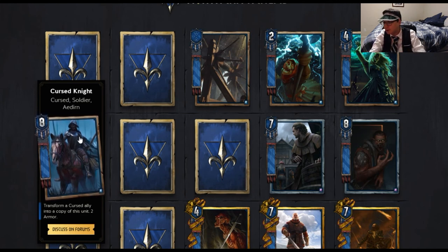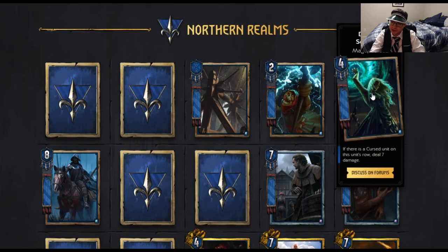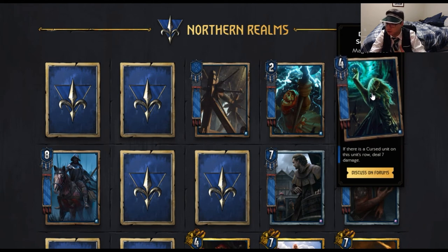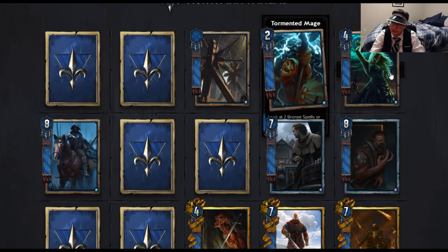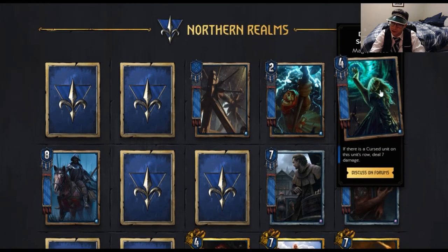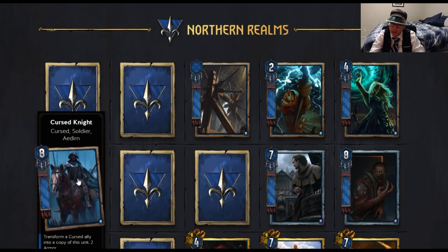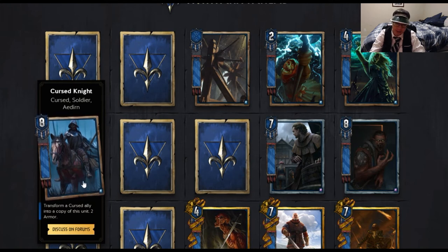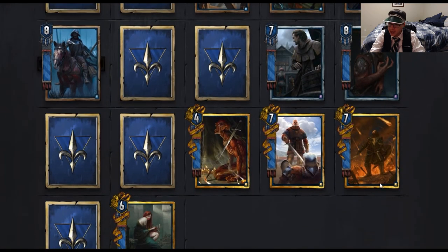The 2 armor is also nice. You can use Cursed Knight on Damned Sorceress for a 12-point swing — you get a 4 base strength boost by turning it into an 8 base strength card. Chances are you're going to have a Cursed card on the board first, then play Damned Sorceress or Cursed Knight afterwards to follow it up. Playing too many Cursed Knights on the same row will be bad because they'll all have 8 strength and be Igni food.